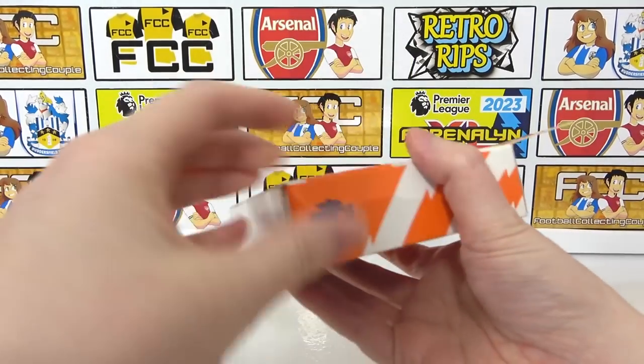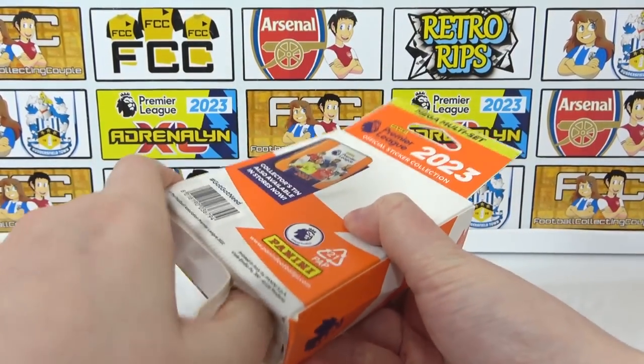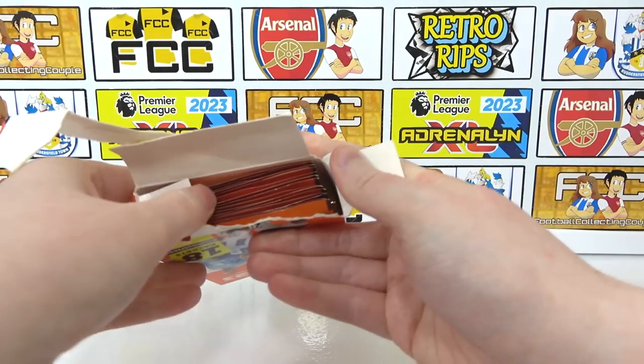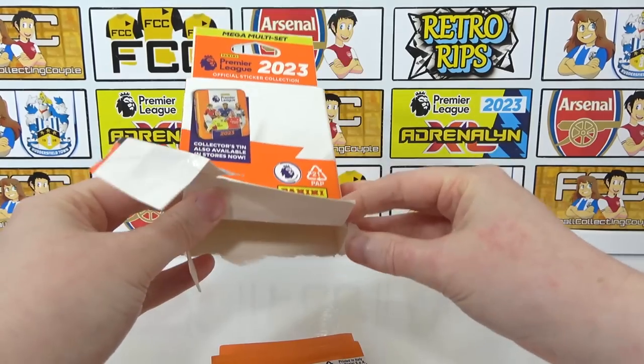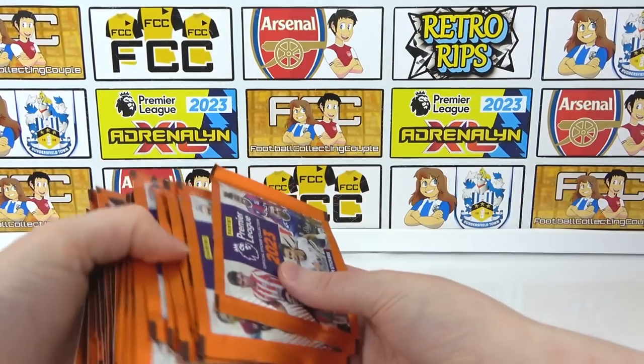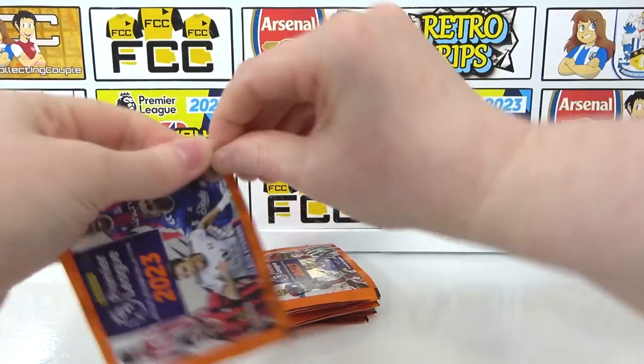I think this is the best chance to find a parallel Elite because you've got more packs. It is a chunky one — I love a chunky one. So it is kind of similar to the tin in the aspect that you get lots of packs. Who doesn't like lots of packs? There are our 18 packs — look at that, isn't that epic? Let's crack straight into them. I think this is the biggest product other than the box.